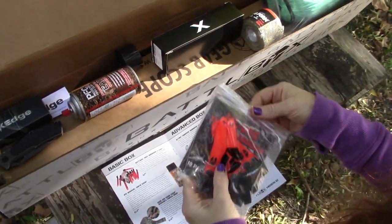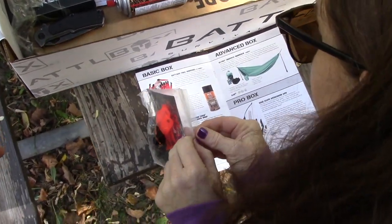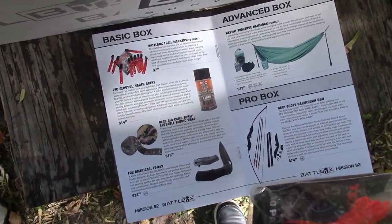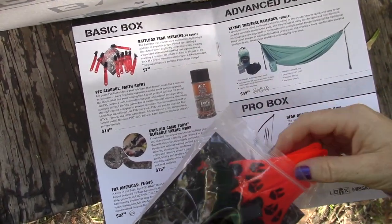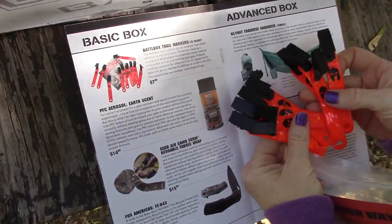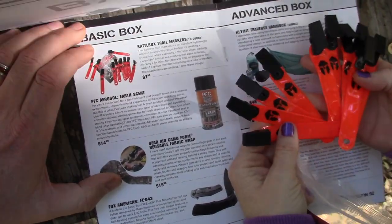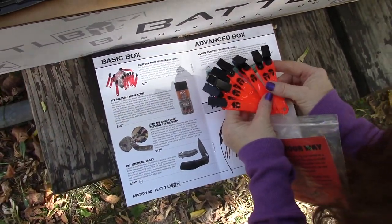They're neon too! Battle box trail markers are an excellent lightweight addition to anyone's preps — perfect for creating a crumb trail when exploring unfamiliar areas, tracking a wounded animal, marking last signs of blood, marking a location for others to find, or clipped to the back of group members' clothing on a hike in the dark. Possibilities are endless. They're an eight dollar value.